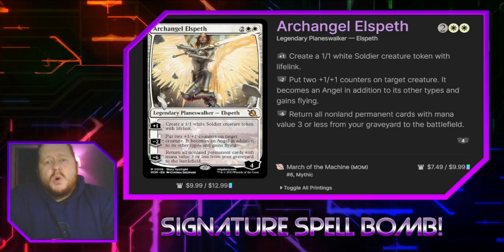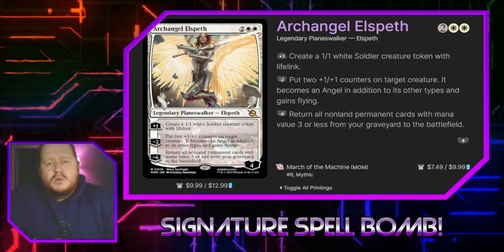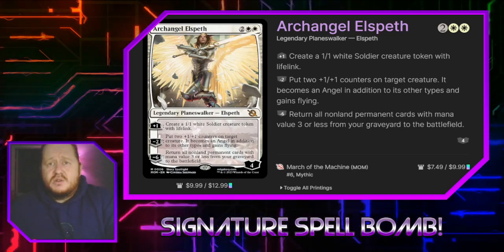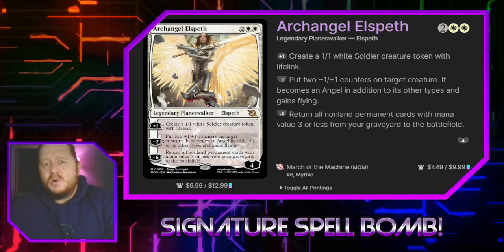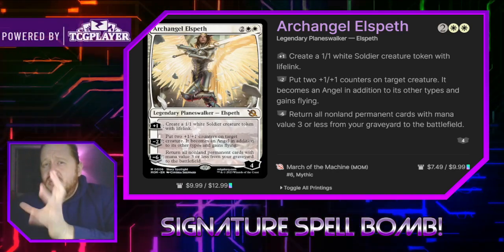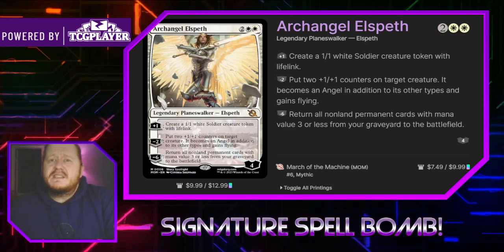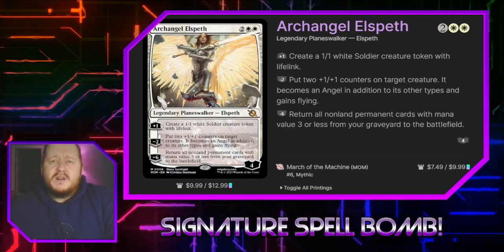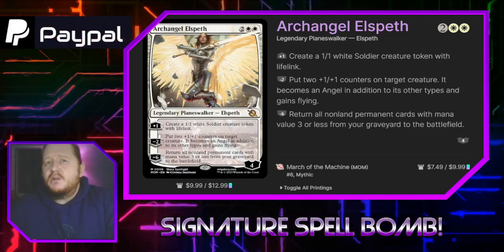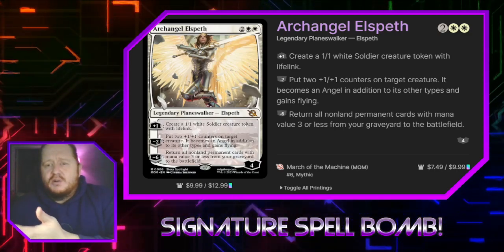If we plus one her, we can create a 1/1 white soldier creature token with lifelink. If we minus two her, we can put a +1/+1 counter on target creature, and it becomes an angel in addition to its other types and gains flying, which is really good for tribal. I think I'm going to stick closer to the tribal soldiers theme, which is what Elspeths do historically. Her minus six is to return to the battlefield all permanent cards with mana value three or less.